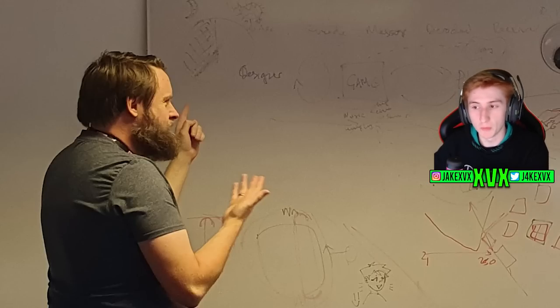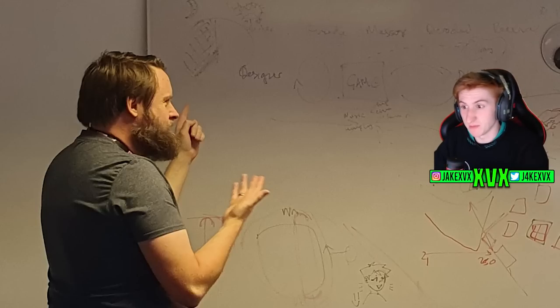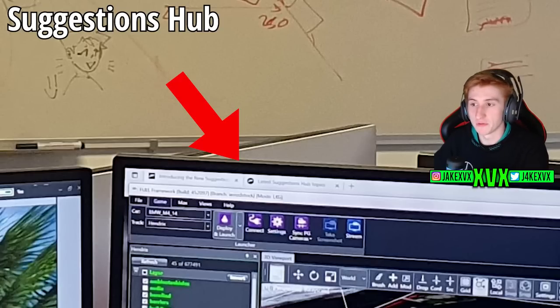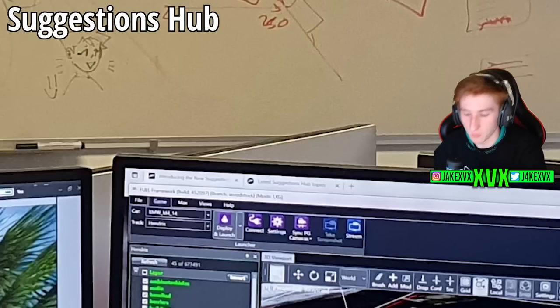Someone also mentioned that Torben is holding up six fingers, which could be nothing, but maybe six of something is coming — maybe six new cars. Then if we look at the bottom right-hand corner monitor, he has two tabs open, both for the suggestions hub. This could be another promotion of the suggestions hub. I agree it's a very important tool that all of us should be using if we want to suggest what we want in the game — get on it and utilize it.